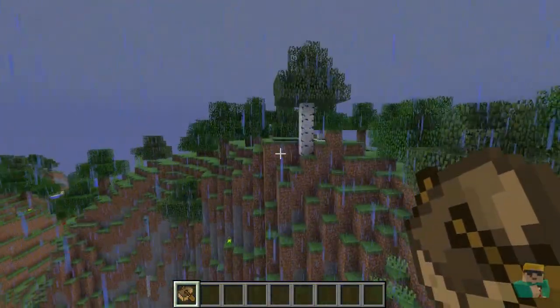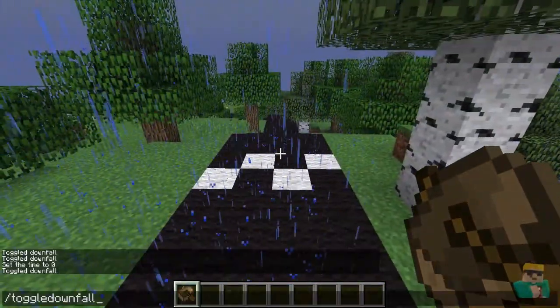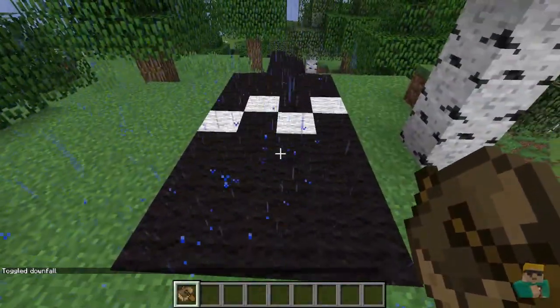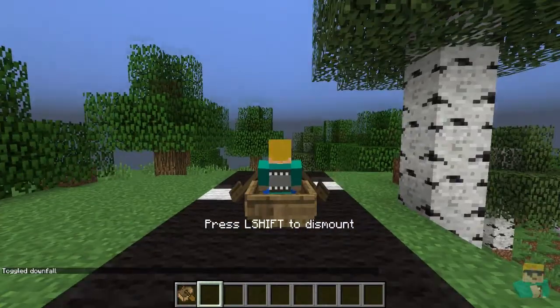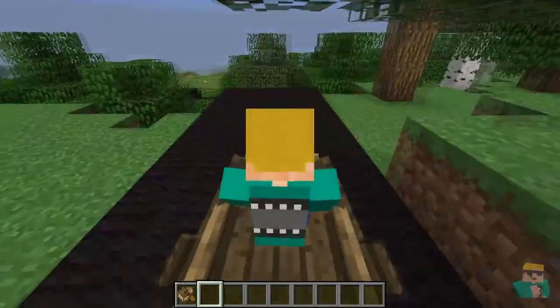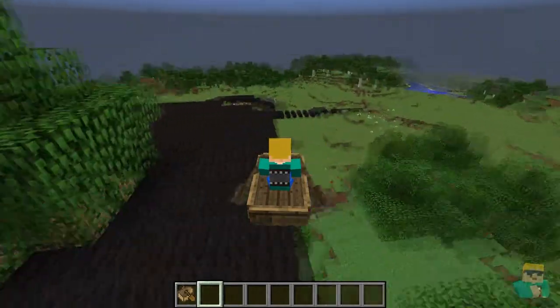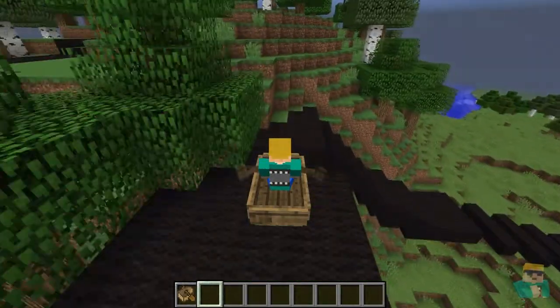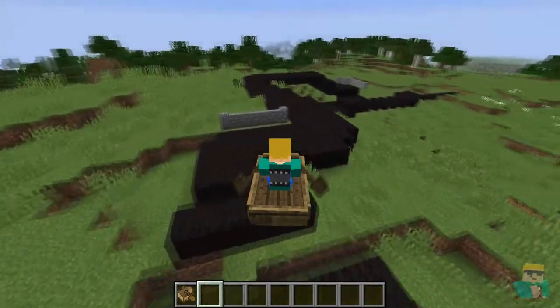Boats can now drive on land. Let me turn this rain off. We can put the boat on land, and then if we get in it, we can drive. I've created this little racetrack type thing, and I'm going to see how we can do on it. I almost fell off the edge there — just to show you some of the things you can do now that this has been implemented.